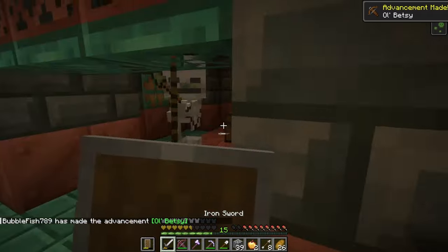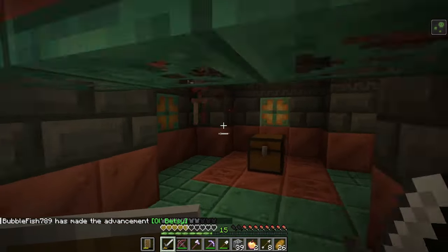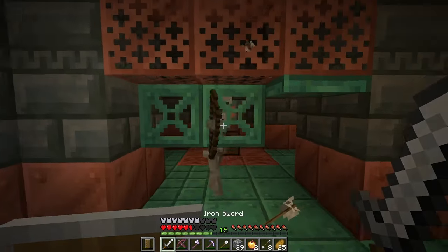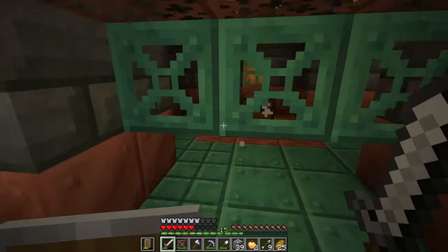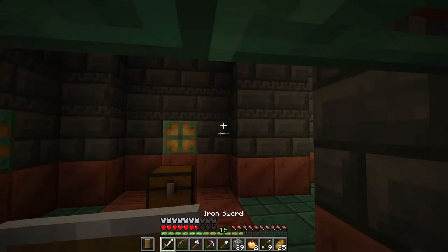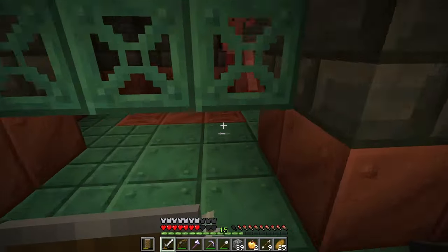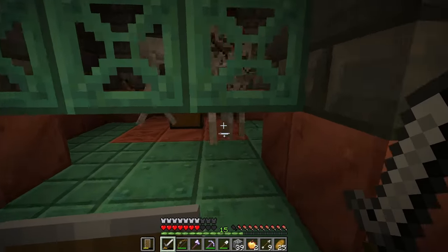I'm actually going to take the bow. You can see the skeletons can't actually get through here, and I imagine you could just do that if you don't want to fight — heal up, open up this trap door, take them out. That's so smart. You can make the skeletons drop down, flip the trap doors, and then you can just chop away at their legs.